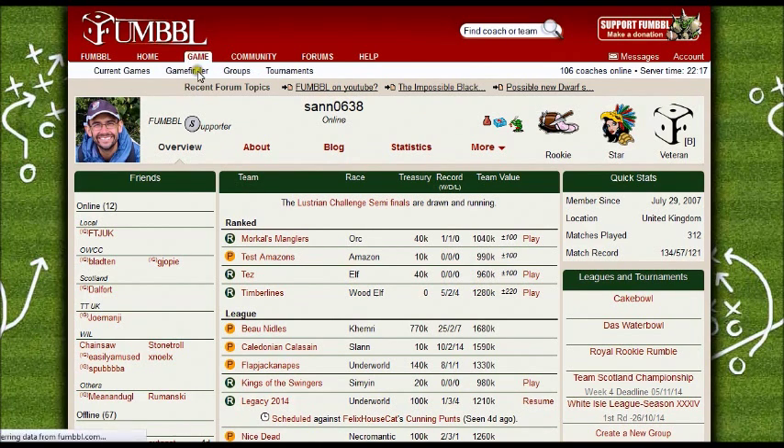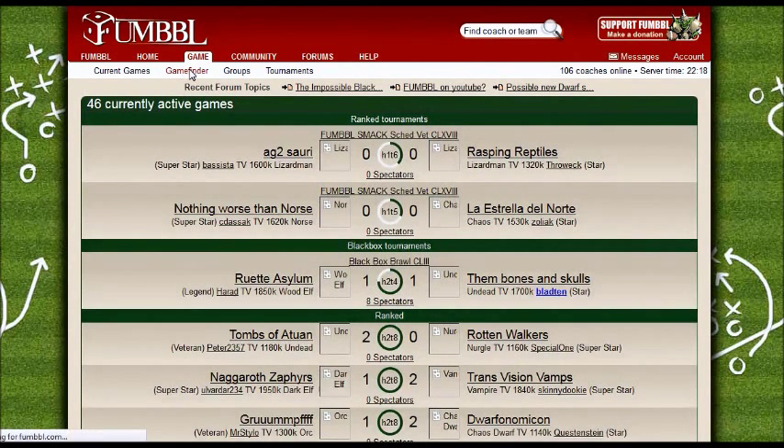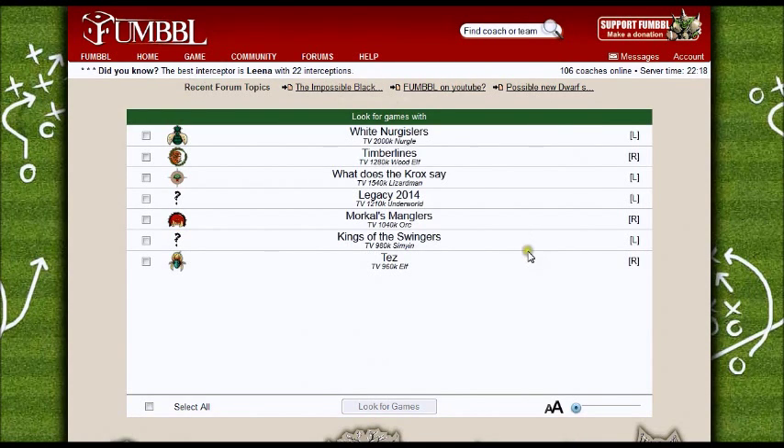You click on Game and then go to Game Finder, and you can look for games. You can look for games with league teams and with ranked teams. League teams basically don't affect your rankings, as the league is slightly different. League teams are normally used in leagues, but can also be used for one-off friendly games. They're particularly being used at the moment to test one of the experimental races called Simians, which is a monkey team. I'll try with those, but also with the Orc team and the Wood Elf team.